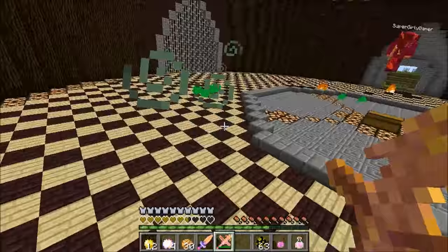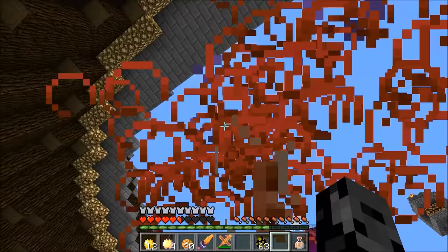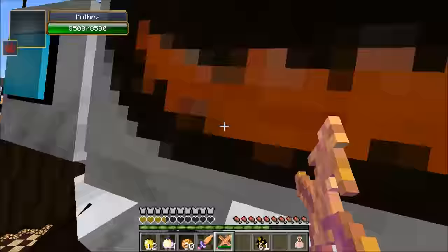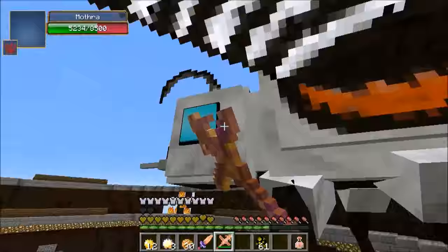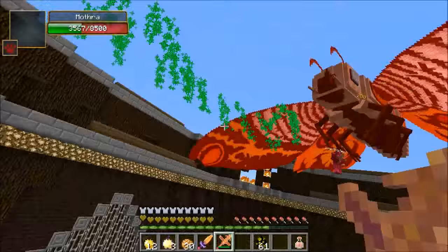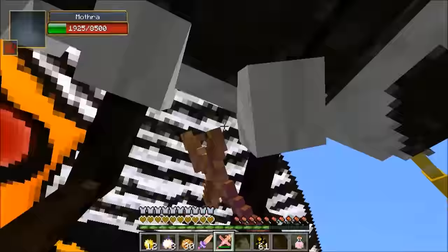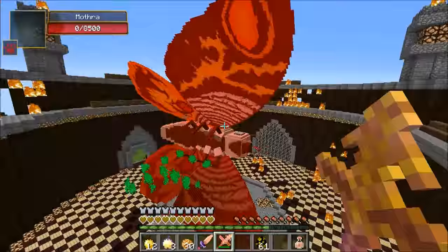The green poison residue is dangerous — stay away from it. Both players dying fast from it. Moving on to round two. Strength potion used. Two Mothras spawn — green poison spewing everywhere. Unsure if this is normal Minecraft poison or special modded poison that can kill you. Playing cautiously near the sparkly green areas.